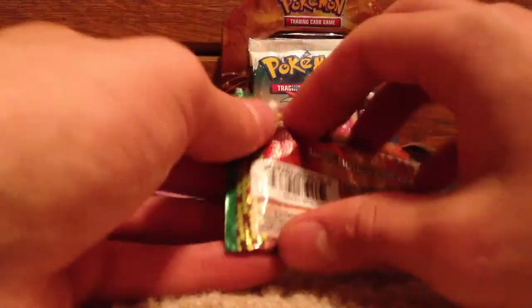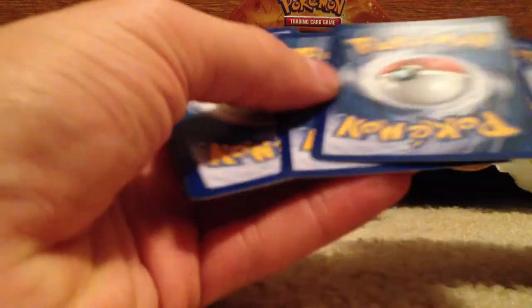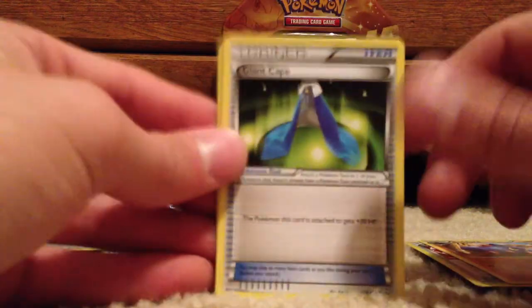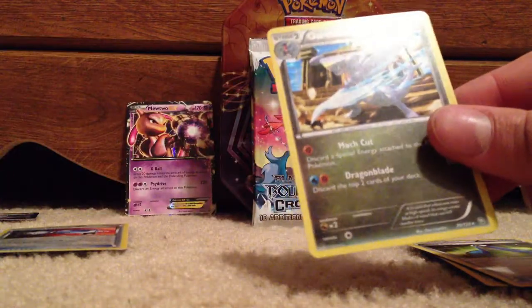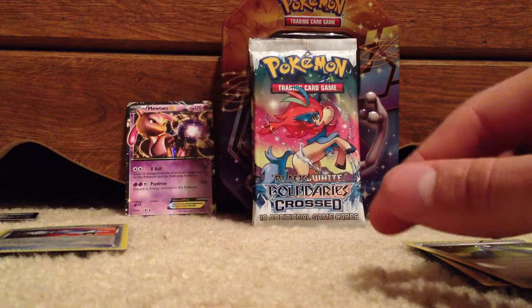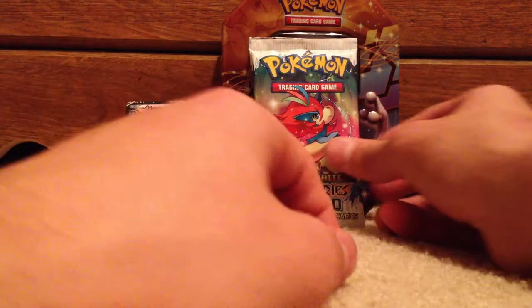Dragons Exalted again. Three and two. Ninjask, Minccino, Golett, Electrike, Roggenrola, Tool Scrapper, Boldore, Giant Cape, Haxorus reverse, and a Garchomp holo. This is a nice card — I think that's the playable one too. So the tin wasn't too great overall, but oh well, we got the Catcher. That's good.